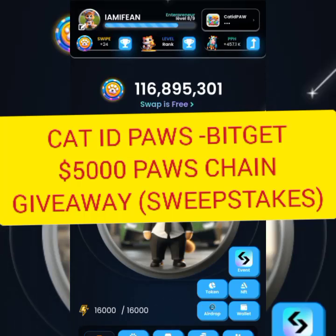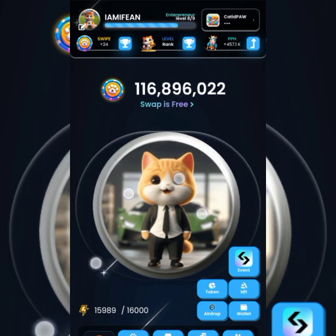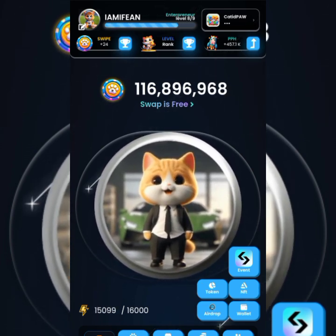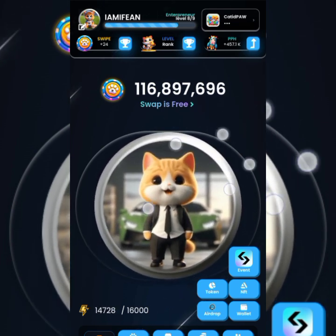Welcome to this quick update on CatIDPaws and BitGet's $5,000 Giveaway. BitGet is sponsoring this to give away $5,000 in sweepstakes. You want to be a part of it and I'm going to guide you through how you do it.